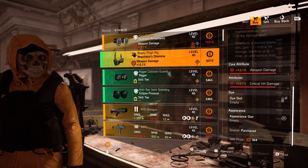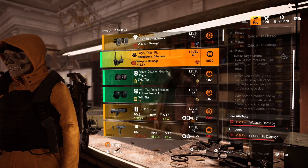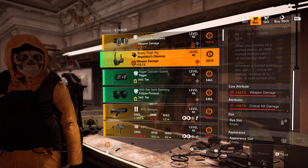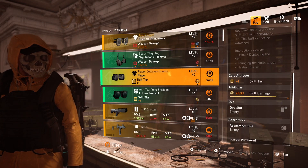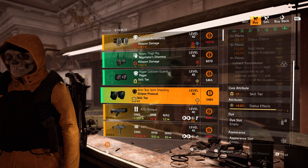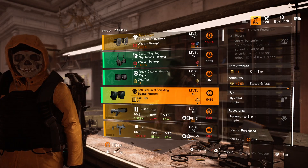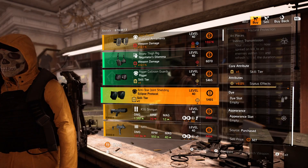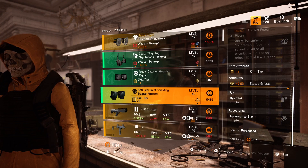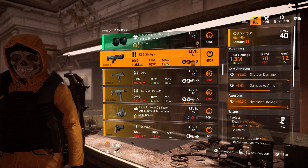Moving on to gear set items: we have a Negotiator's Dilemma holster with really decent crit damage — that's a pretty good pickup. Rigor knee pads with skill damage, also a good pickup. And Eclipse Protocol knee pads with 9% status effects — wow, that's a good one.